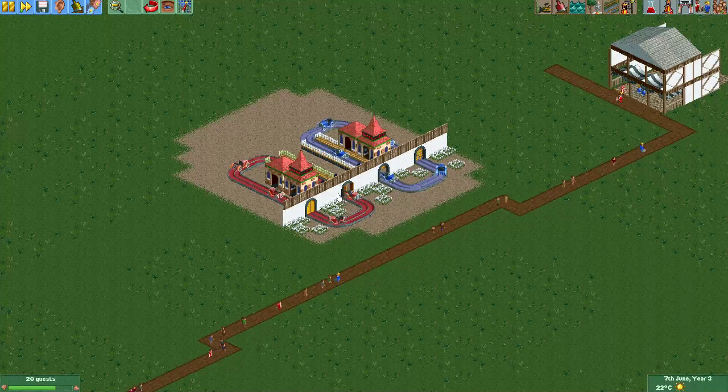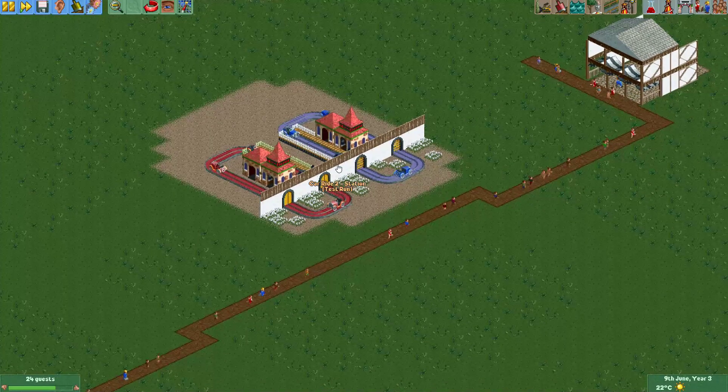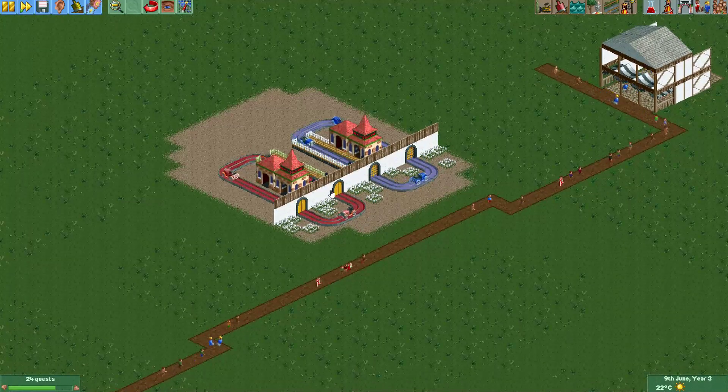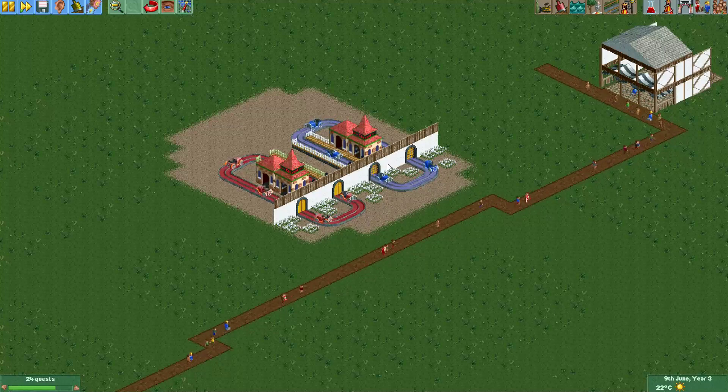So you've probably seen these doors and these portcullis doors. As you probably know, you can use them with coaster rides or with a ghost train, and they will open when the car or train goes through it. But you can actually also keep them in an open state, and then use them as scenery in other places in your park. To demonstrate that, I will quickly show you how to do this for the door and for the portcullis door.